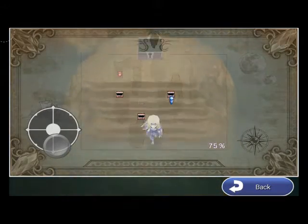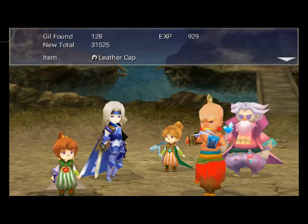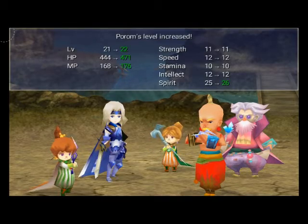Mermy Sandals — nice find. And a leather cap! Pallum's level increased — and she learned Toad. Probably never going to use that spell, though. Actually, I will use it later on, but not with Pallum.